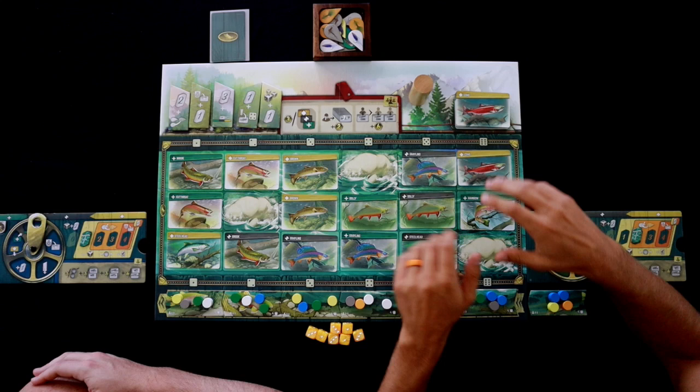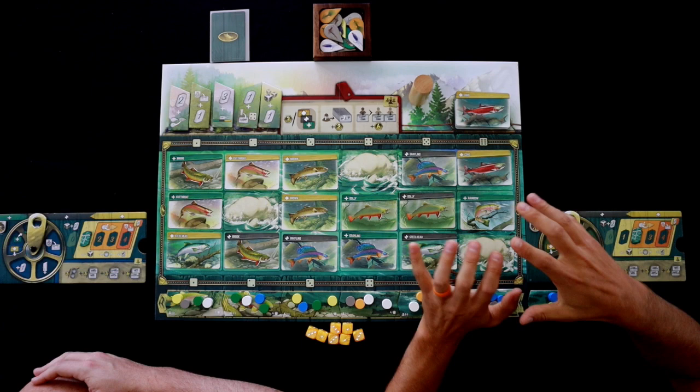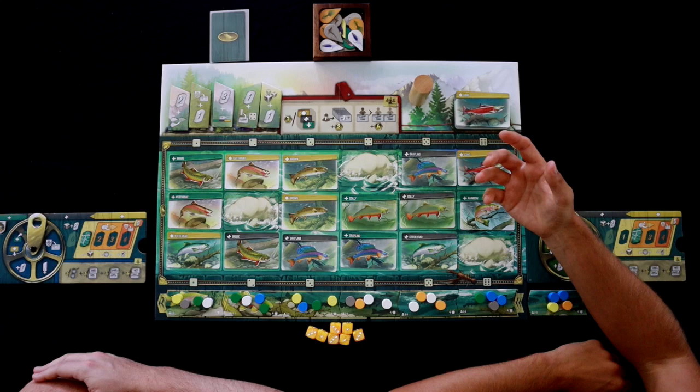This is what Freshwater Fly looks like whenever it's set up and ready to roll. You ready to catch some fish, Dean? I am ready to catch. So the first thing we're going to do before we actually start the gameplay is we're going to both pick a fly. We can pick any color that we want, and the way we're going to catch these fish, we're going to pick dice as we roll — but they have to match; the hatches have to match our fly colors.